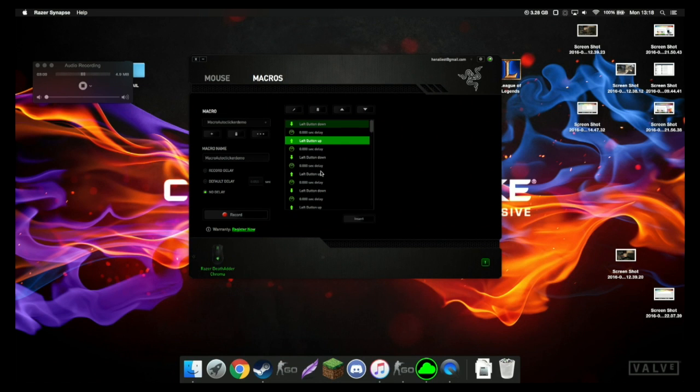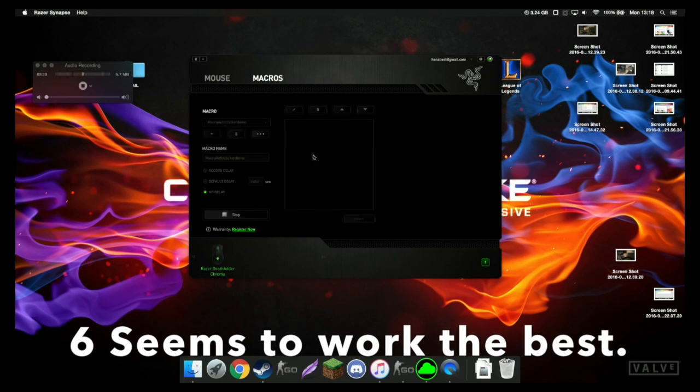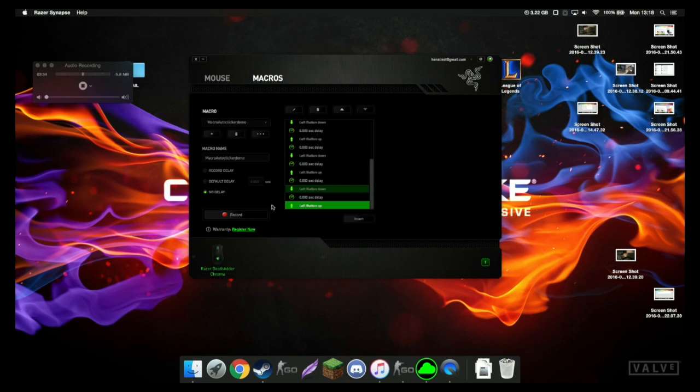When you assign a key, when you press your key it's going to start clicking, and when you let go of your key it's going to stop clicking. But if you have a huge long macro, when you take your finger off the button you've bound it to, it won't actually stop - it'll still be clicking because it has to finish all the orders you've given it. So delete the extras and keep it very short, maybe five clicks or so. This macro is now finished and saved.